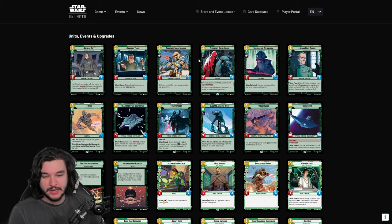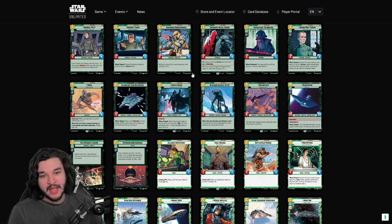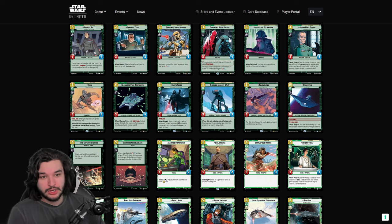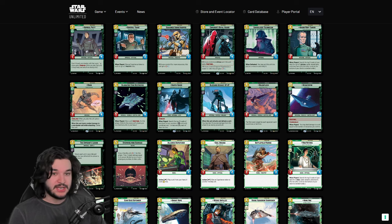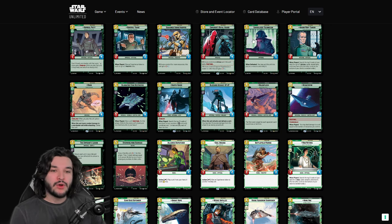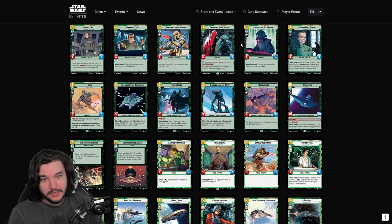Seasoned Shore Trooper is a very simple 2/3 for two — a very solid body early on and a nice early play. When you get six or more resources, which happens easily in Command since it's the ramp color, you get a 4/3. Emperor's Royal Guard is a good unit on its own, but with Emperor Palpatine it becomes great. A 3/5 is much better than a 3/4 — things like Echo Base Defender now trade down into it — and a 3/4 with Sentinel is very playable and solid overall.